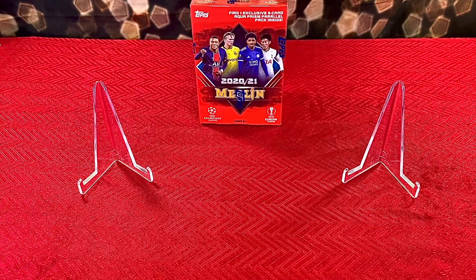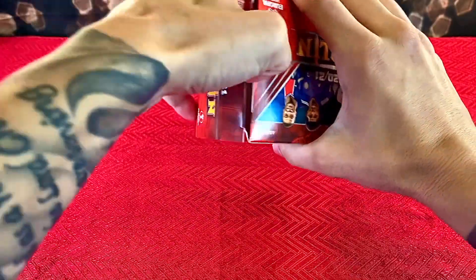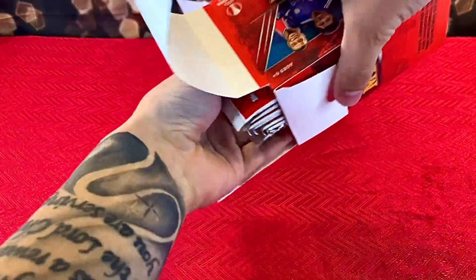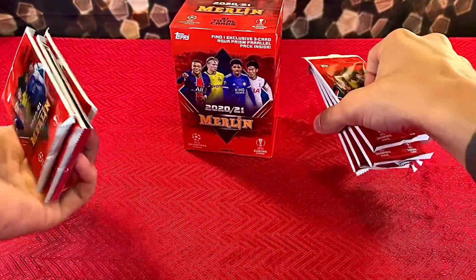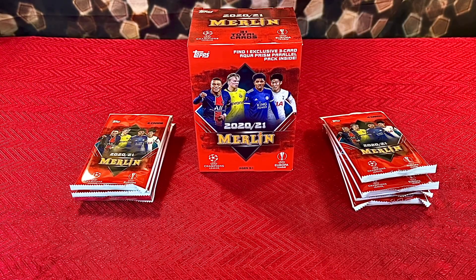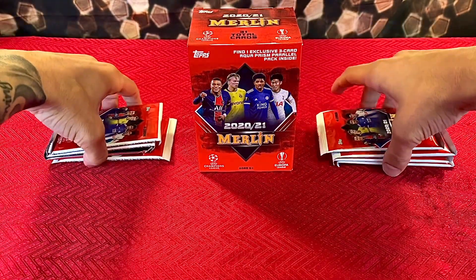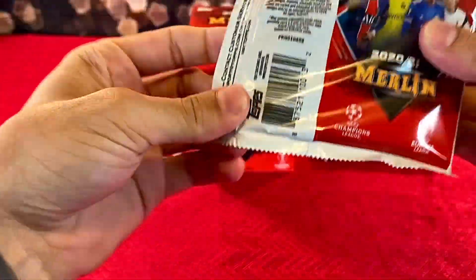Before we get into the giveaway, we're going to open a blaster of Topps Merlin Soccer. I know not a lot of people are really familiar with soccer yet, but it honestly has taken over as my favorite sport. If you just want to skip ahead to the giveaway part of the video, I will not be offended at all. We'll rip this box open real quick — hopefully we can get some nice pulls. This product is so much fun to open. The cards look really nice and there are more rookies available here than in Topps Chrome Soccer. We got eight total packs including a bonus pack — we'll save that towards the end. Let's rip open some packs.